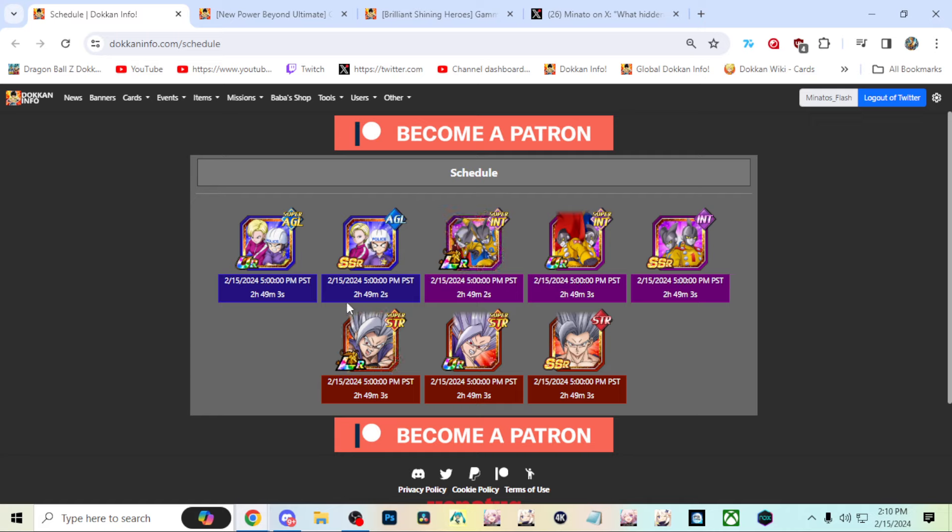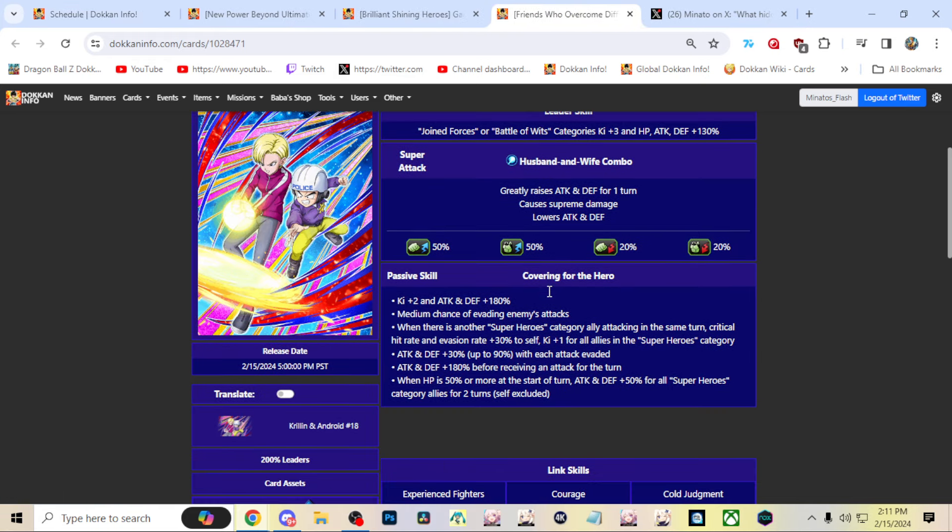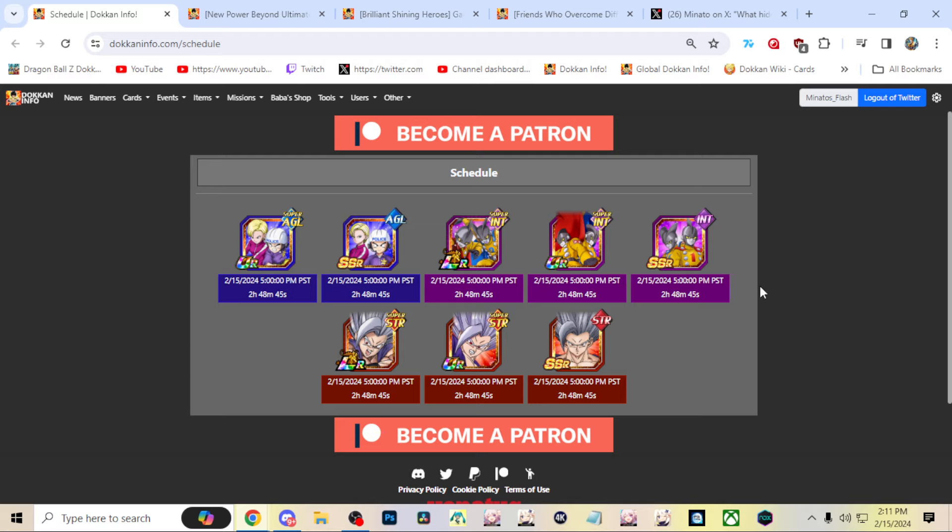LR Beast Gohan and LR Gamma have officially come out - within basically two and a half hours by the time this video is out. Today we're going to talk about what the best hidden potential system paths could be for them. We'll throw in Gohan, Krillin, and 18 as well - let's cover all three of these characters. I know people are going to be going really deep for Beast Gohan.